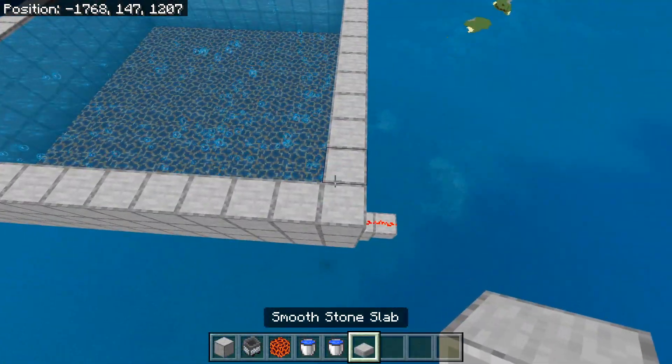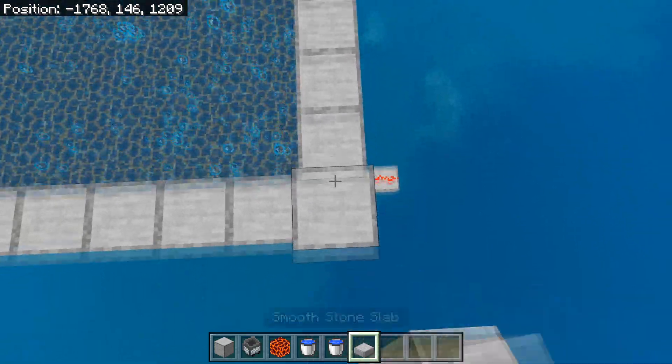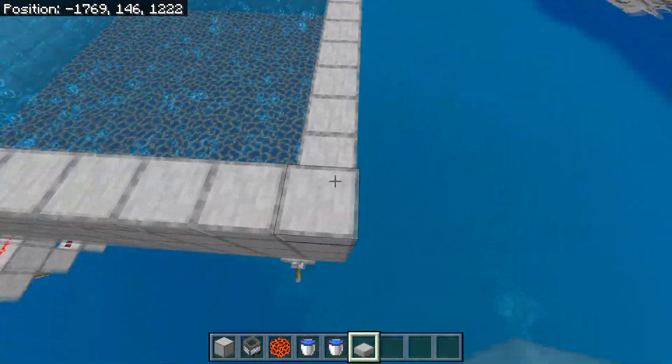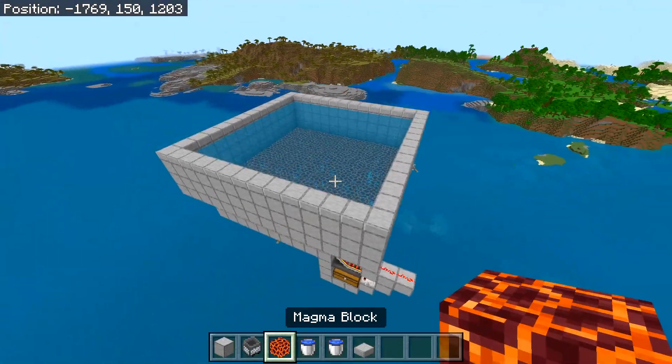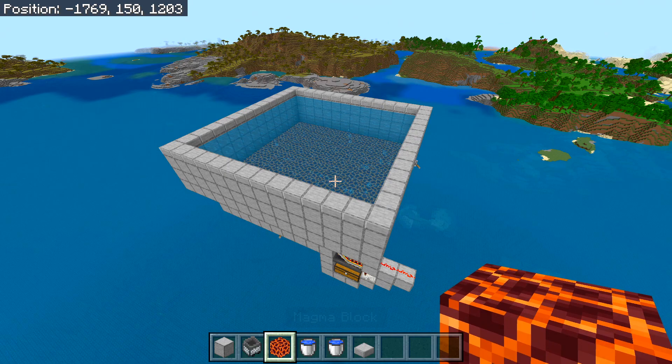The farm is almost done. Place a row of slabs on top of the wall built around the farm — we're placing slabs here to prevent mobs from spawning on top of the wall.